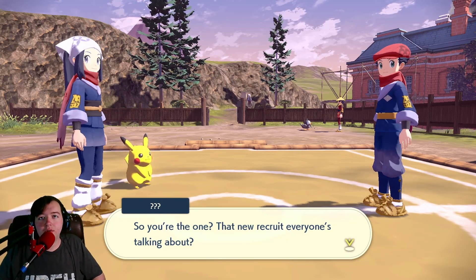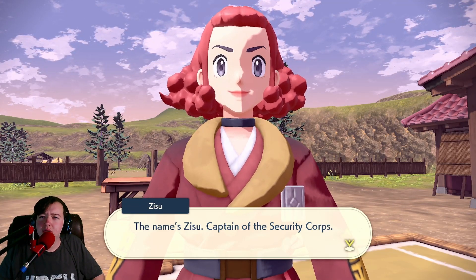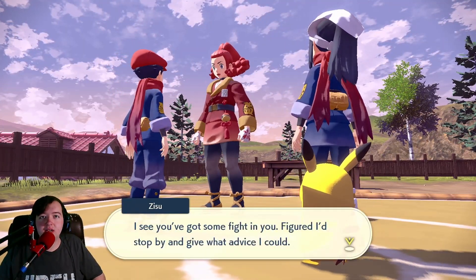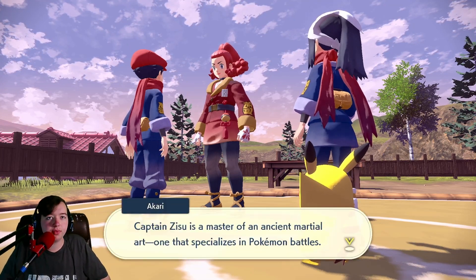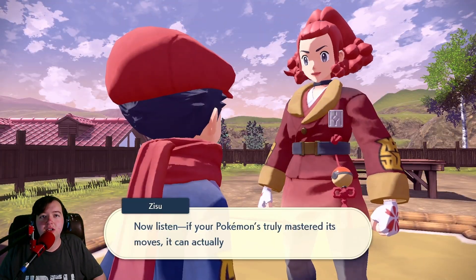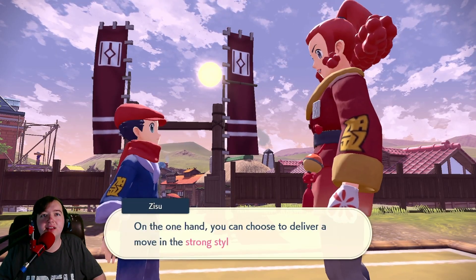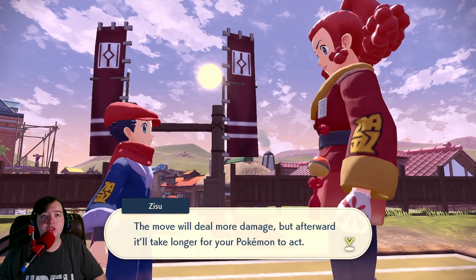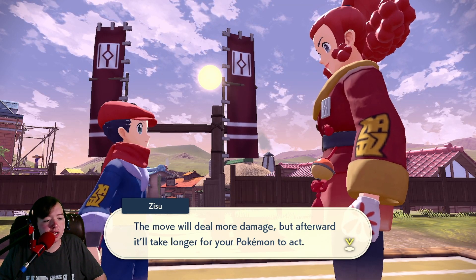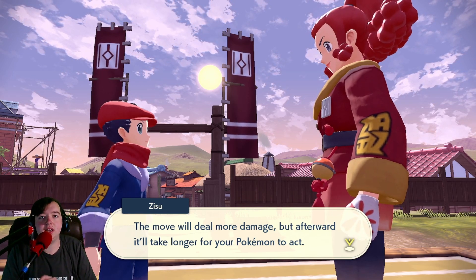So, you're the one — that new recruit everyone's talking about. My name's Zissou, Captain of the Security Corps. I see you've got some fight in you. Figured I'd stop by and give what advice I could. Captain Zissou is a master of an ancient martial art, one that specializes in Pokémon battles. If your Pokémon truly mastered its moves, it can actually use them in different styles. You can choose to deliver a move in strong style — the move will deal more damage, but afterward it'll take longer for your Pokémon to attack. So I wonder if it's like halves your speed next turn or something — that's interesting.